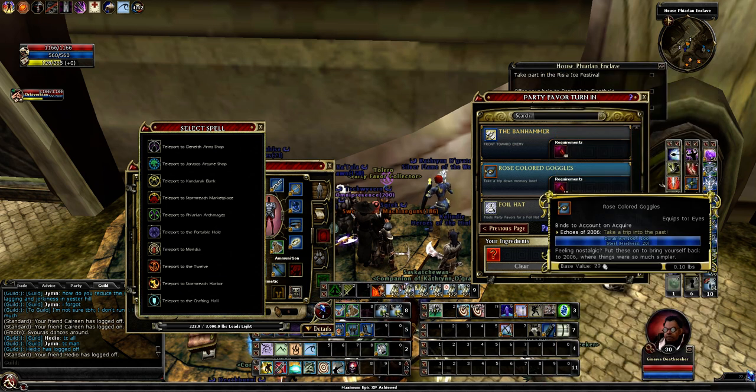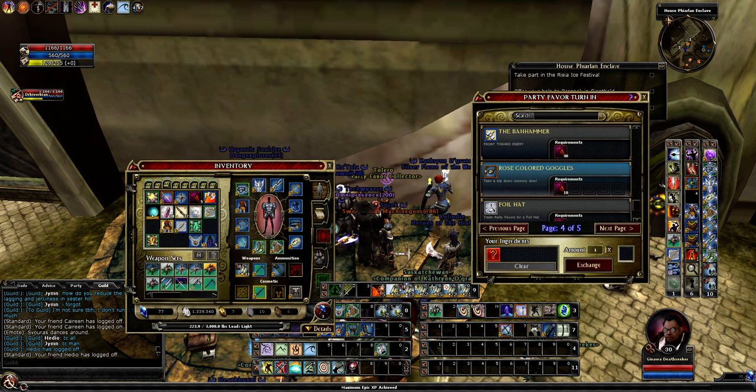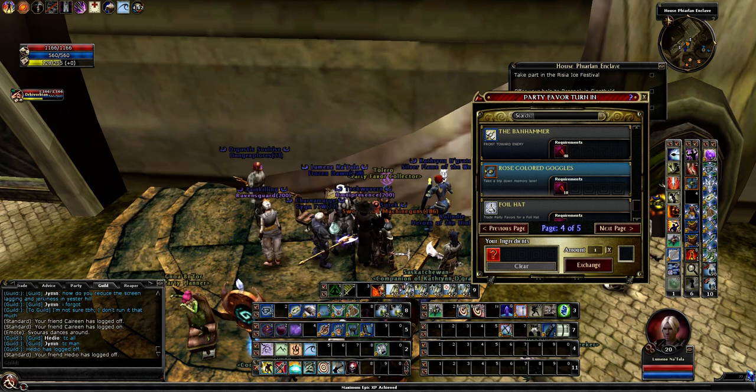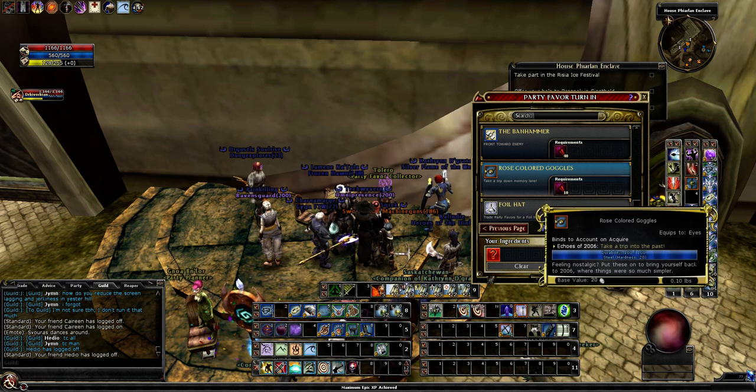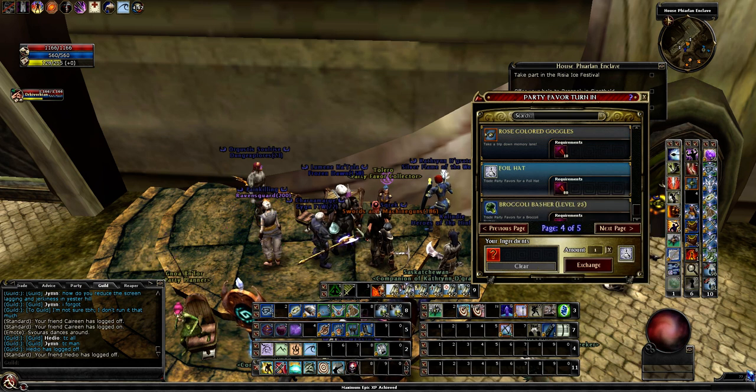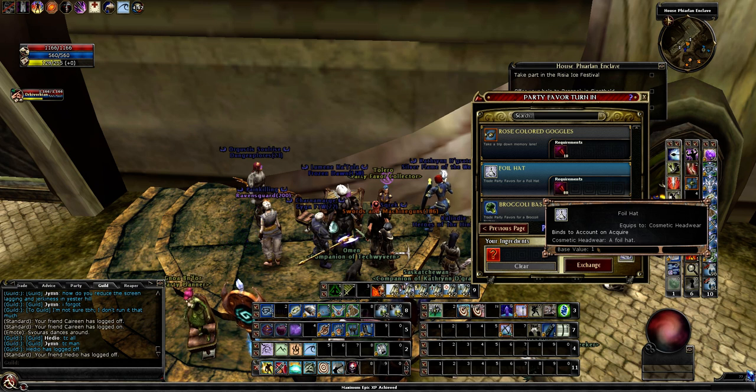Now we get down to the Rose Colored Goggles. These are very interesting - it just says it'll take you back to 2006. What that means I haven't the slightest clue. Seeing as I currently have 5 party favor, at the end of this video I'll probably buy these and see what they do - I'm very interested to find out.